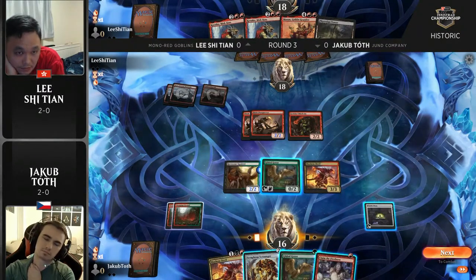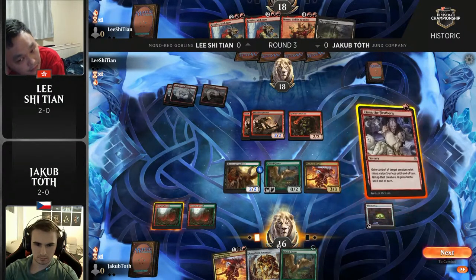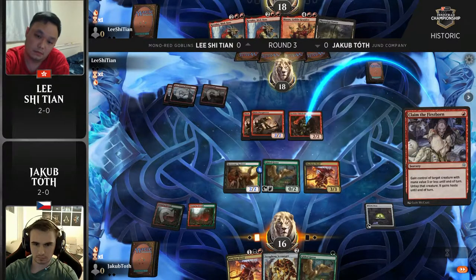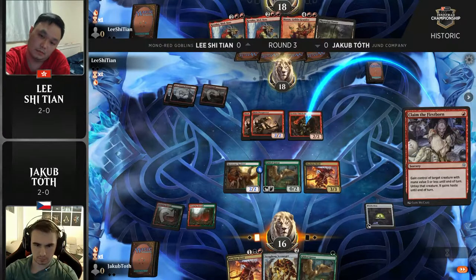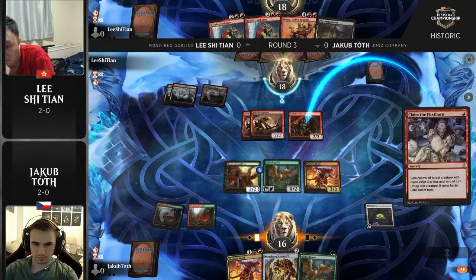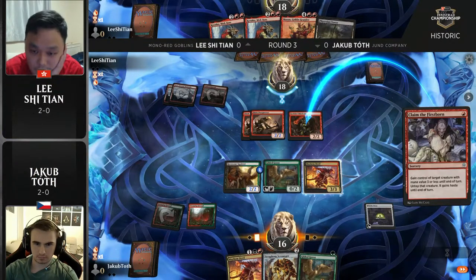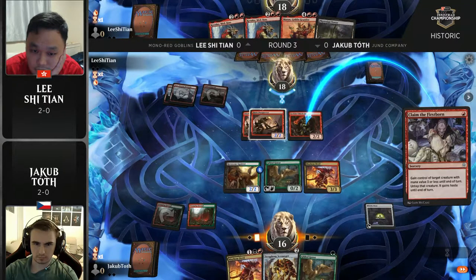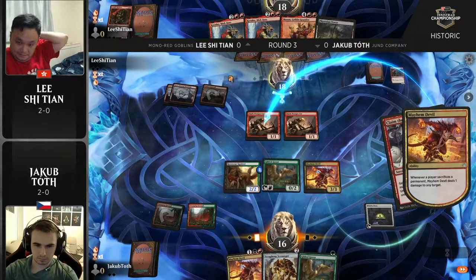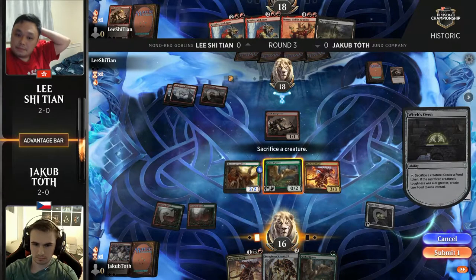We've seen in the past that if a Muxus resolves it can just win the game by itself — hit five cards and it doesn't matter if you have a couple of triggers on the stack. Lee also has a Phyrexian Tower; with the creatures he has in play he can cash one of those goblins in for two mana instead of one. Right on cue, Claim the Firstborn off the top for Yakub — he takes out the Chieftain. Muxus can hit another one, but you need a goblin that gives your other goblins haste to really combo off. Now Yakub steals the Chieftain, sacrifices it, gets a food token to sacrifice to the Gilded Goose — basically the entire board off the battlefield.